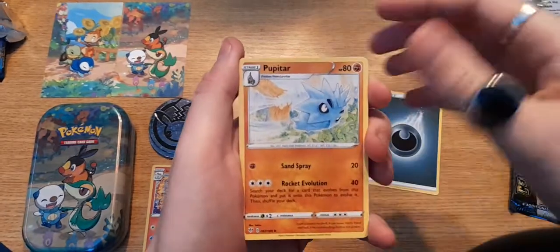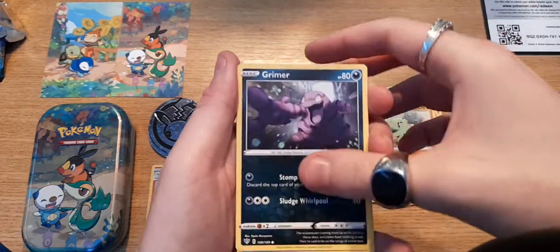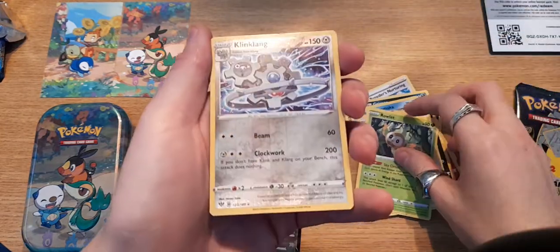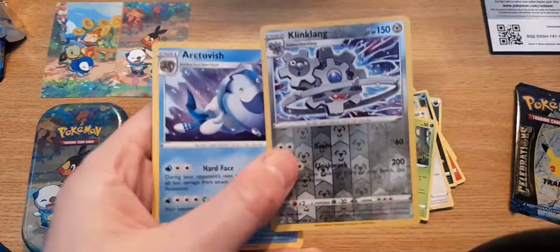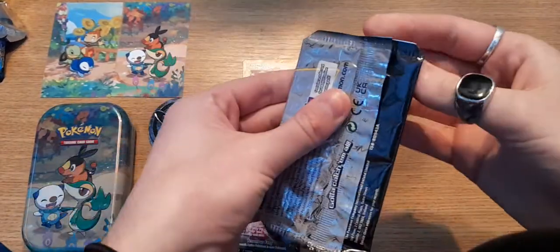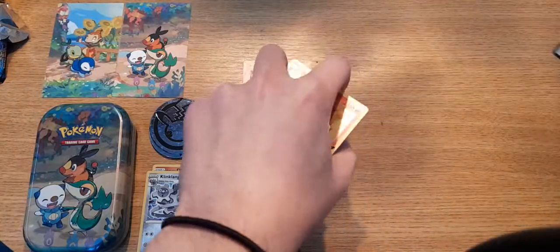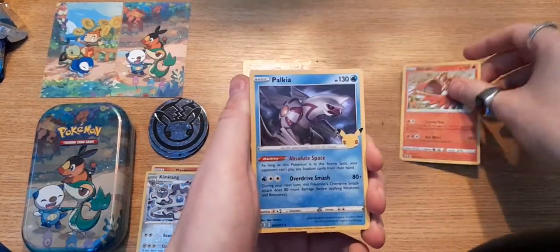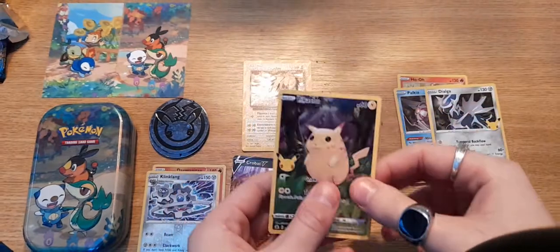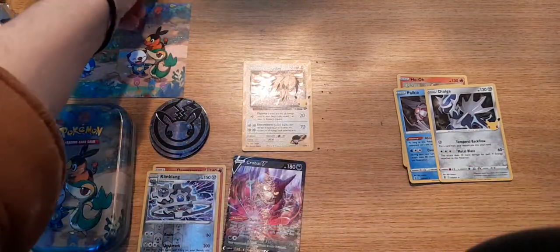Into the Darkness Ablaze — anything from this one is a bonus. Nuzleaf, Fletchinder, Lavitar — I'm going to get the Charizard from this one. Grimer, Darumaka, Centiskorch, Roulette. Oh, clean — a rare again, nice! And then the second Celebrations pack — Palkia, Dialga on the back — another little half art! Not too bad. Out of those two: V-max, half art, and a rare reverse — not too shabby.